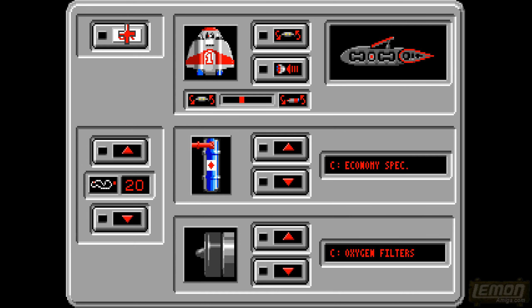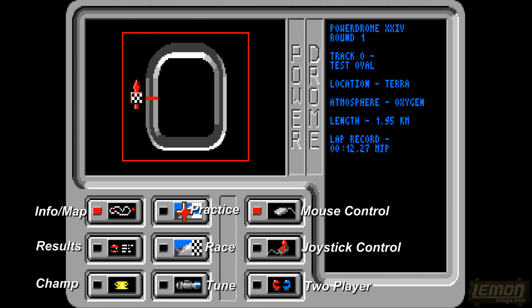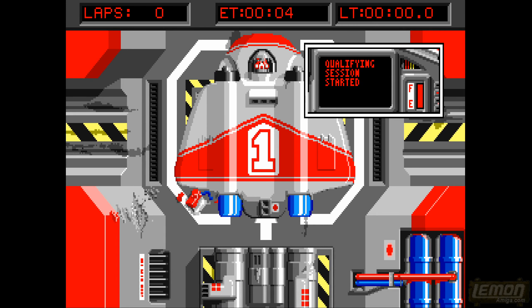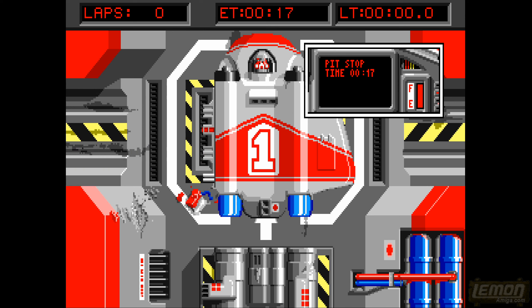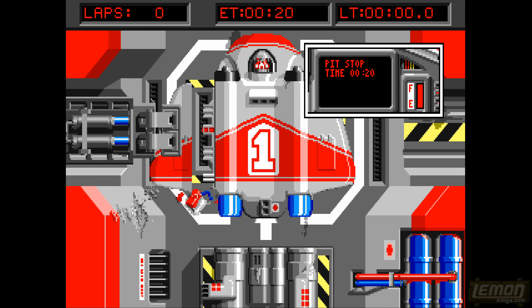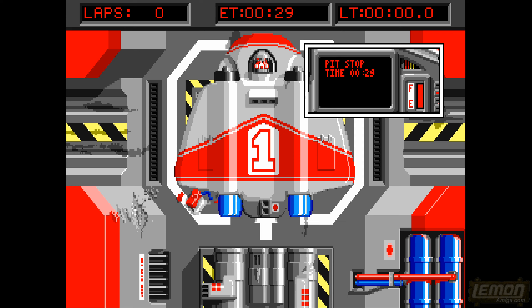Once we're okay with all the control and sensitivity options we can go back to the game and choose to either practice or race the practice circuit. Once we click that option, it will take us into the game itself, where we'll end up in the pits. From here you can repair your vehicle — by pressing a number of keys you can replace body parts: the wings, the thrusters at the back, and the nose cone as well. We get all the time in the world in the pits to fix our vehicle before starting our practice run.